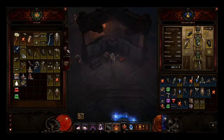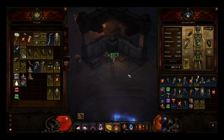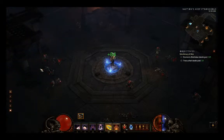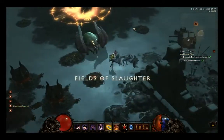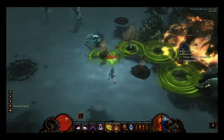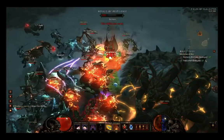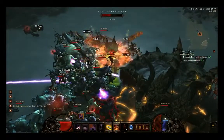My Demon Hunter is geared for Inferno so she does a lot of damage. What I did is find a really weak bow for way lower levels and equip that, so my damage is nearly non-existent while I keep my armor on so I can still survive. Then run around the Fields of Slaughter and get as many enemies on you as possible.